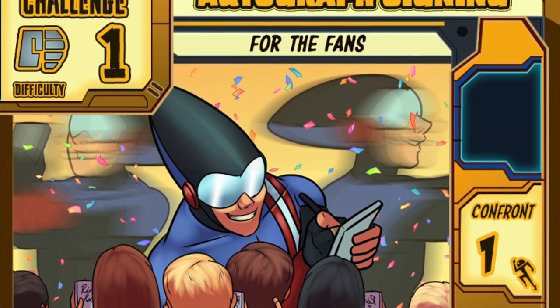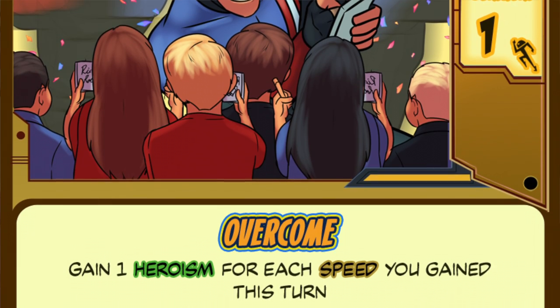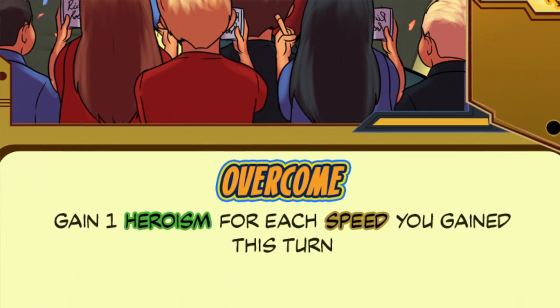Autograph Signing also gets you heroism, but in a more tactical way. With Autograph Signing, you get more heroism the more speed you have. Note that you don't actually have to exert that speed, you just need to have gained it. So if you hit Autograph Signing with seven speed, you can gain seven heroism and still roar across the board, explore, or overcome other speed challenges. This sort of card rewards careful tactical play, and in some cases, waiting till a bit later on when you have more speed is an especially good idea.